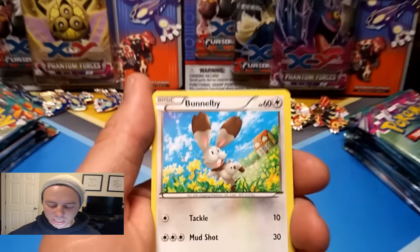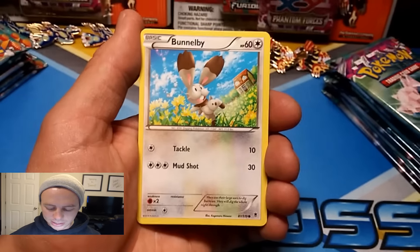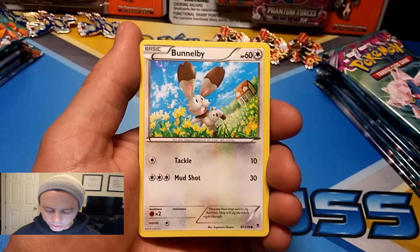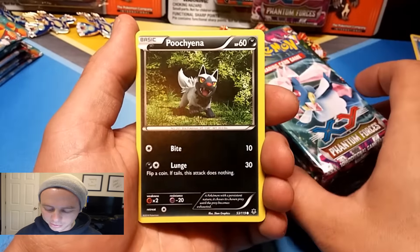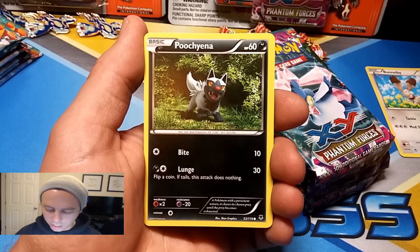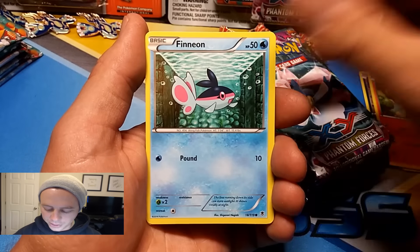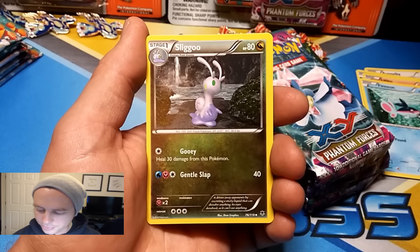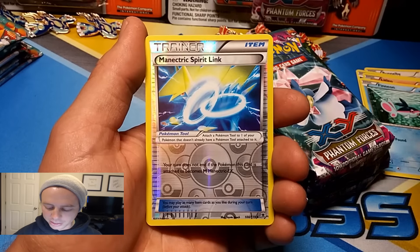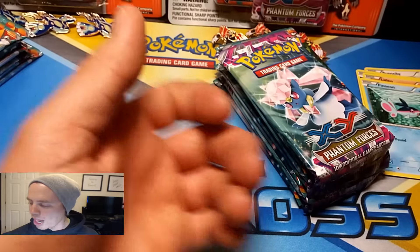Kyogre is starting off this battle. First pack: Bunnelby, Poochyena, Murkrow, Litleo, Fennekin, Kingler, Double Colorless Energy, Sligoo, Manetric Spirit Link reverse holo, and a Mightyena rare.